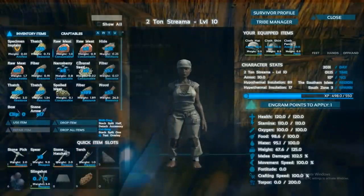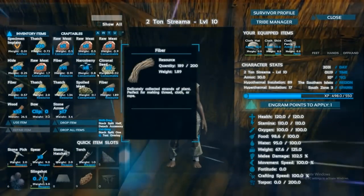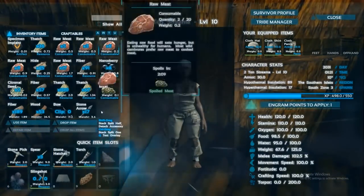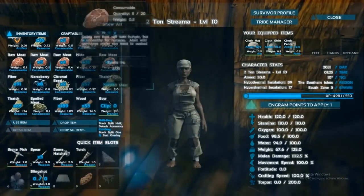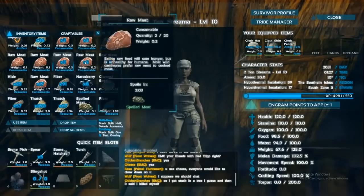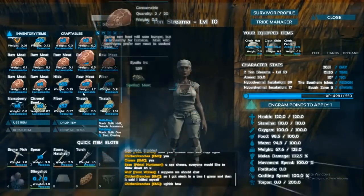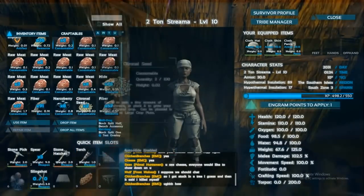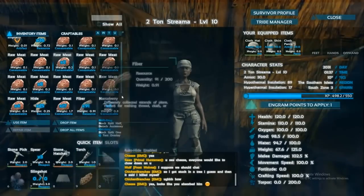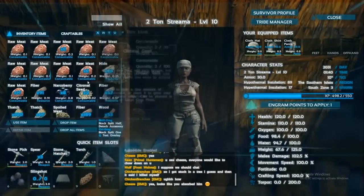While meat is in your inventory you can split it up into stacks. Meat naturally stacks in groups of 20. Take that stack of 20 and keep splitting it until you have 20 stacks of 1. Then they will all spoil at the same time — so after a few minutes, instead of only 1 meat spoiling, all 20 have spoiled at the same exact time. Think big: instead of 20 stacks of 1, do 50 stacks of 1 or more. Now you have all the spoiled meat you'll need for narcotics.